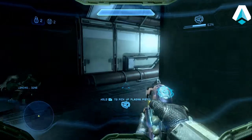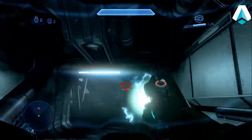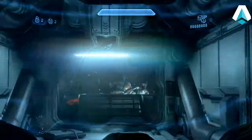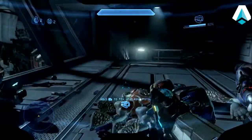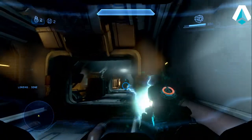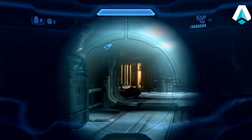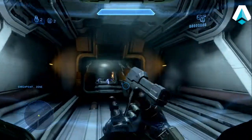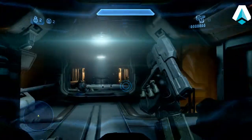Now we've got an elite and three grunts — same idea. When this doorway opens, EMP the elite and then headshot. Notice one of those grunts went suicidal. I'm swapping out for a fresh plasma pistol. Now we've got an elite and four grunts, so each encounter is getting a little bit tougher. Notice that he's throwing grenades at me so he just kind of stands there, which makes it a little easier to noob combo him. All four grunts are down.